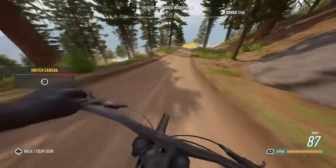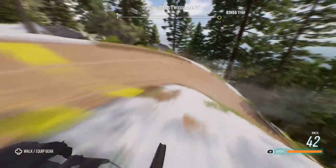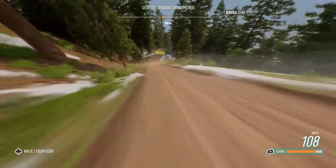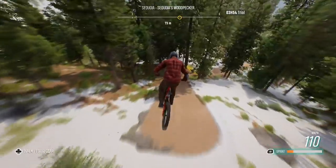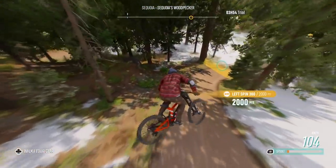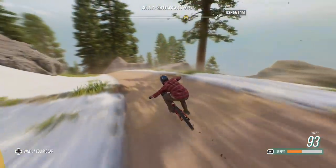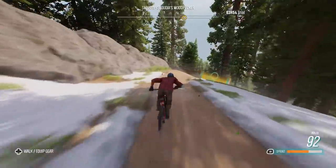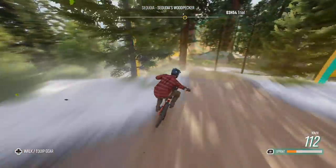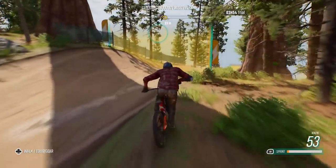Got a front flip okay, so it doesn't seem like it's too simulation-based. Brakes a little bit — oh, I missed the checkpoints. Slowly getting the hang of this here. You don't want to do too many things when you're trying to turn at these points — let the bike do it. You don't want to... why am I going for that? How do I jump?